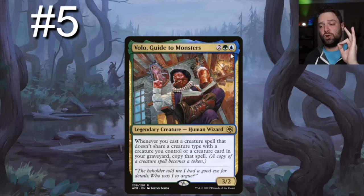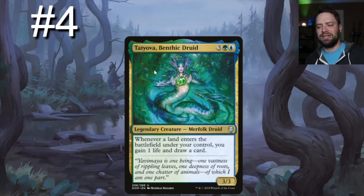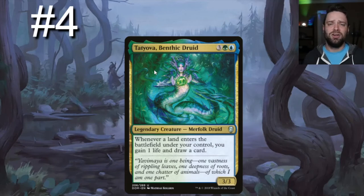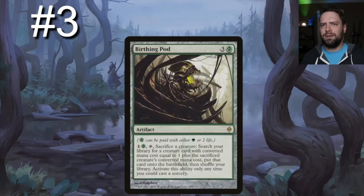Number four on our list is Tatyova, Benthic Druid — a green, blue, and three generic 3/3 merfolk druid. Whenever a land enters the battlefield under your control, you may gain one life and draw a card. With Yarak in play, imagine playing a land, drawing two cards, and gaining two life — you're just so far ahead it's unbelievable.